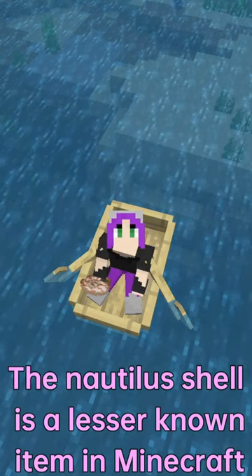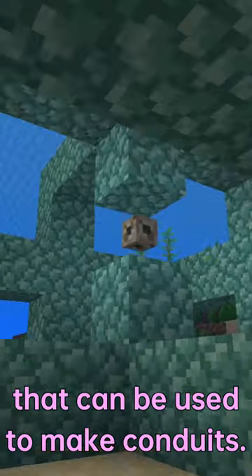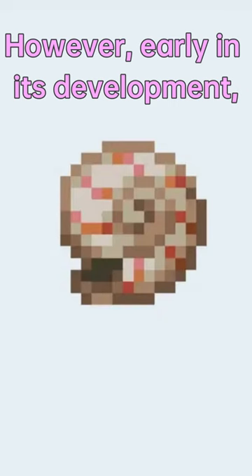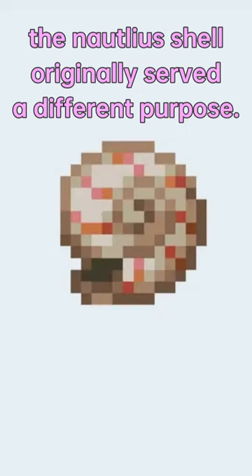Did you know? The Nautilus shell is a lesser-known item in Minecraft that can be used to make conduits. However, early in its development, the Nautilus shell originally served a different purpose.